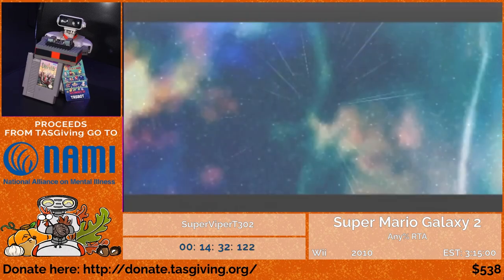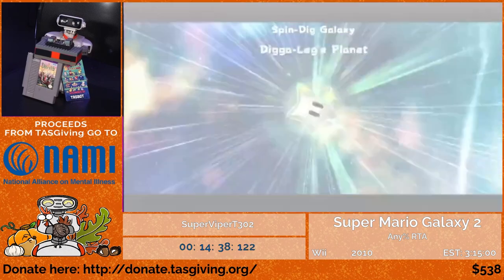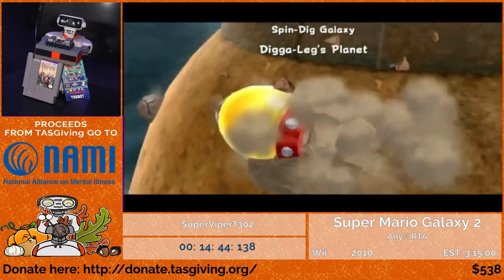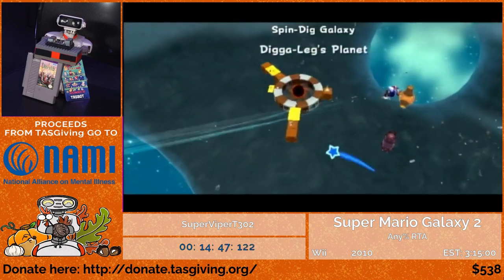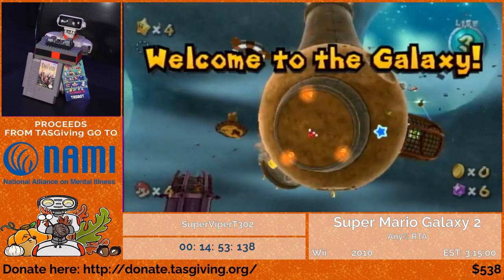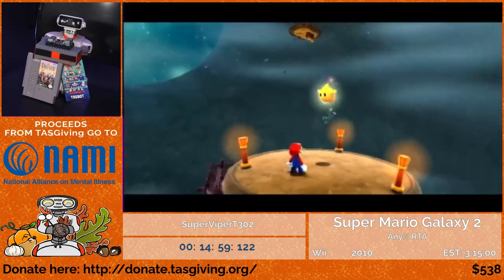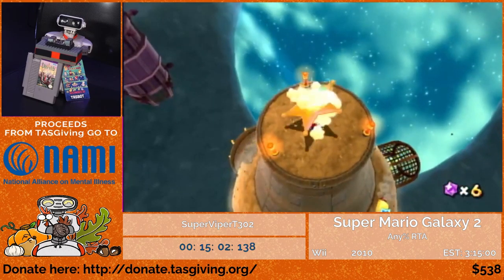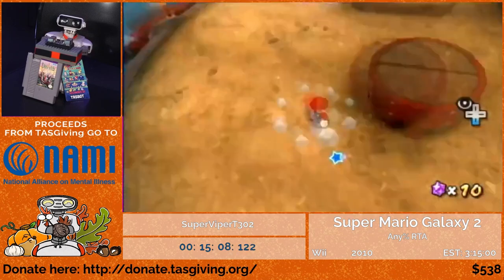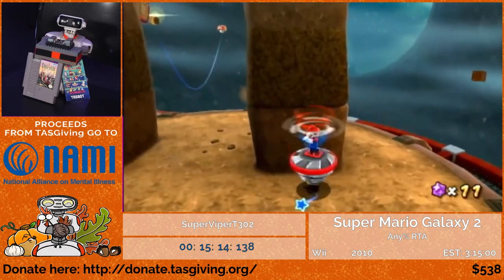Now going to Spin Dig Galaxy, where we're introduced to the first of Mario's power-ups: the Spin Drill. You're intended to use it on multiple different planets, but that's completely optional because Nintendo made a character that is very acrobatic and has the ability to jump. For example, I'm supposed to use the drill to get up here, but a triple jump works just as well. On the next planet, I'll use a homing ground pound — a spin followed immediately by a ground pound that homes in onto the nearest item, enemy, or NPC.